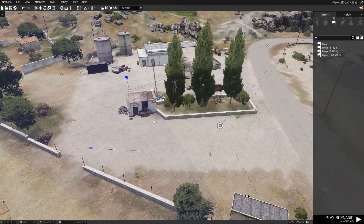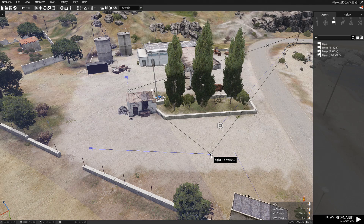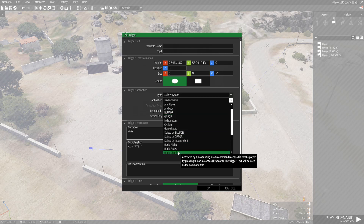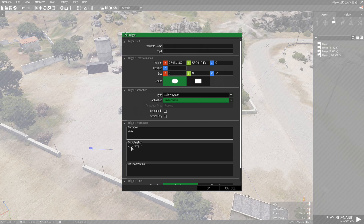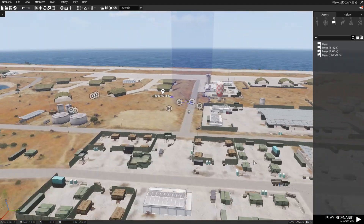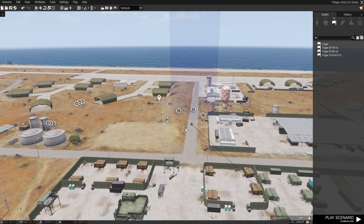The next waypoint placed for the AI vehicle is a hold waypoint. This waypoint is synchronized with a standard trigger. Trigger activation type skip waypoint, and activation this time radio charlie is selected. Condition this. The last waypoint is synchronized with an activation hint.